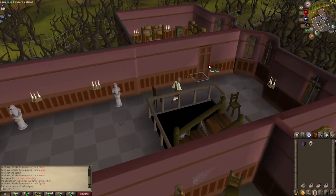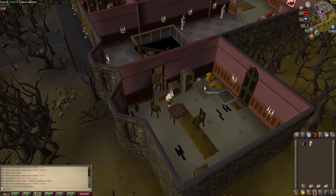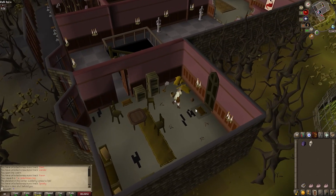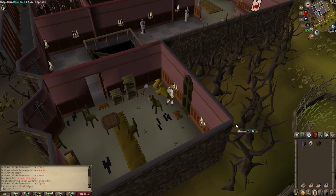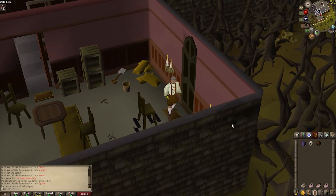On our way out of Draynor Manor, this room right here is gonna be a pretty important one. I'm gonna have access to some pretty good things like a spade and a bucket, but most importantly it's gonna be the next equipment upgrade for the Ultimate Ironman. Securing the bronze med helm on the floor — armor and weapons are easily gonna be one of the most important aspects of combat training that I'm gonna be feeling in terms of the account's restrictions. So any opportunity to revel in an equipment upgrade, we're gonna be excited about, definitely.